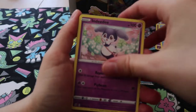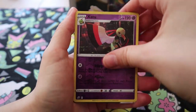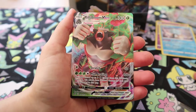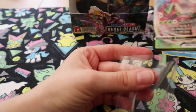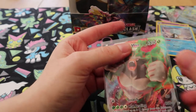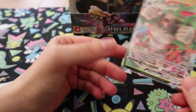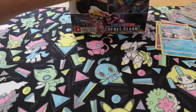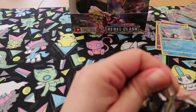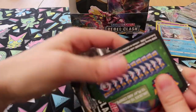Lombre, Hawlucha, Indeedee, Stunky, Clefairy, Voltorb, Nosepass, Wingull, Reverse Zeraora, and a Rillaboom VMAX. Thank you very much! Number 18 — that'll be on the second page of my folder. Very, very good. We do have a Shiny Rillaboom coming in Japan, don't we? Yeah, we got a shiny Rillaboom.